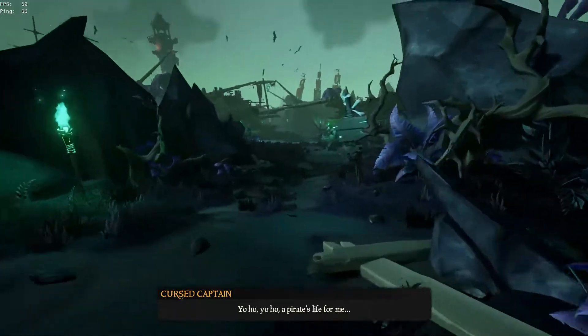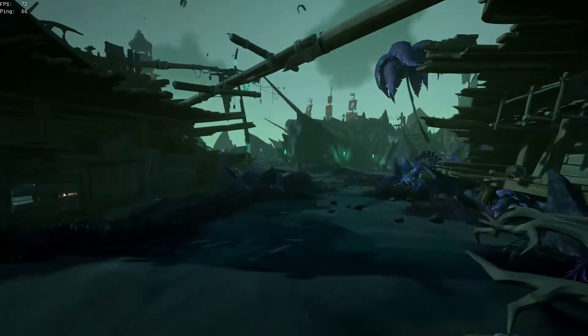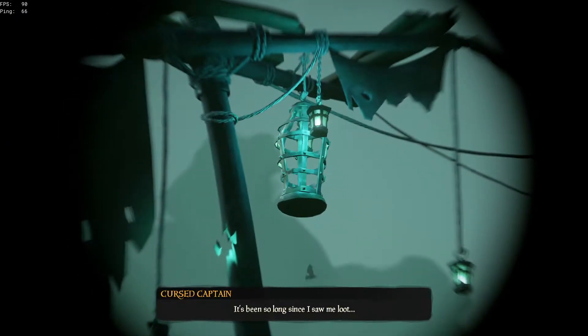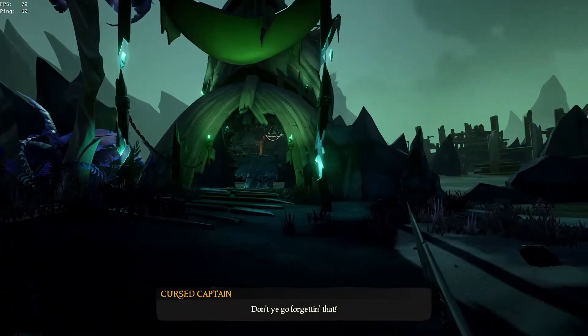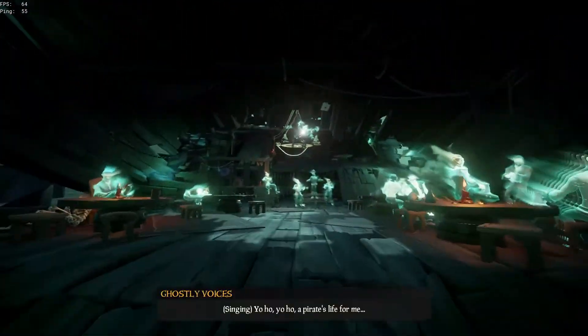There are actually two sets of journals here. I'll show you the steps I took to find all of them and progress through this portion of the tall tale. These steps can probably be done in many different orders, but this is what made the most sense to me. First, the cursed captain is up in that cage up there. Below the cage is a rowboat that I'll be using as a landmark to guide you to all the significant locations. To begin, go past that and to the left where you'll find the tavern.